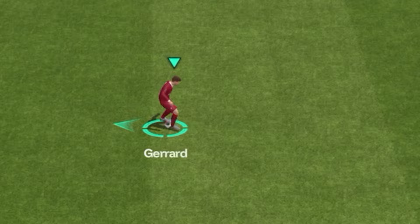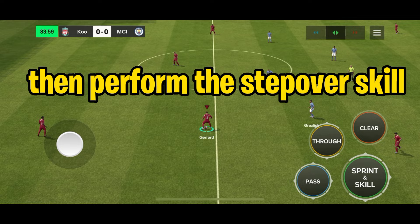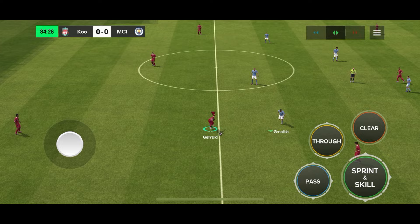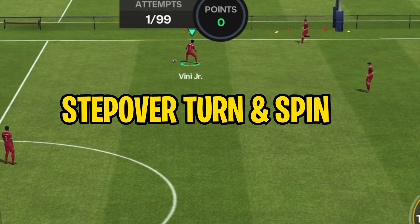The two-step variation is probably the hardest out of all. First, force-stop your player, then perform a step-over. Then double-tap on the joystick, and as you perform the second tap, you'll also have to perform the step-over skill. It will require a lot of practice and definitely a lot of retries. You can also do some sick combos with the step-over skill, like the step-over drag-back-spin, step-over elastico, and step-over turn and spin. It looks cool with almost any skill move, so you can make your own combos.